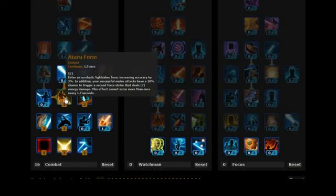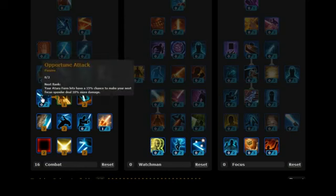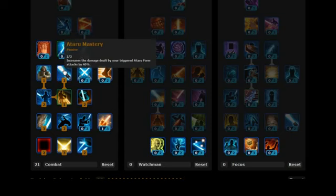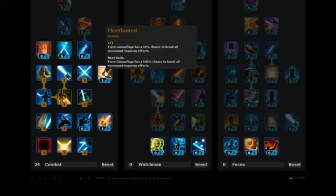This is what I think will work out to be a solid DPS build. Stick 2 on opportune attack. Stick 1 on combat trance — pick that up as a skill. Stick 2 on aturu mastery, so we've mastered that form. Stick 2 on righteous seal. And stick 1 on fleet footed.